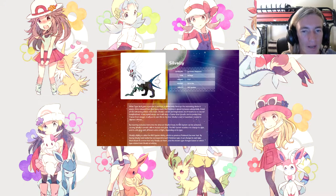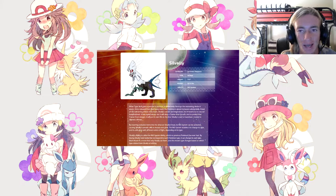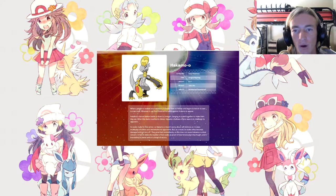Its RKS System can be activated, causing Silvally's somatic cells to mutate and glow with different colors of light depending on its type. Depending on the item Silvally is holding, it will change its type accordingly. It has an Umbreon-ish body, a Gyarados-ish tail, and talons that could derive from a Grass type Pokémon — so much variety that it can be anything. Multi-Attack is a move that only Silvally can learn and its type changes based on the item held.